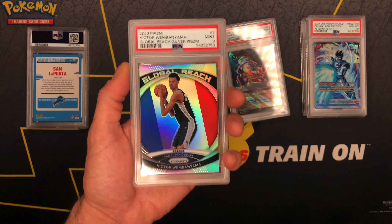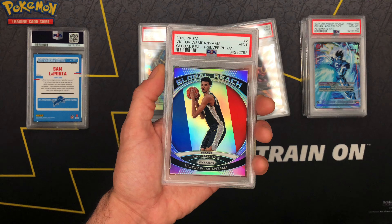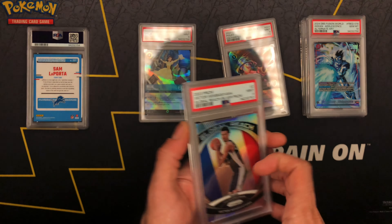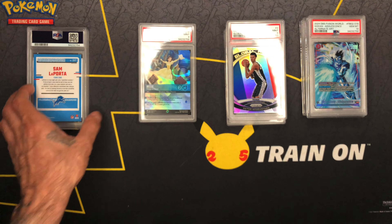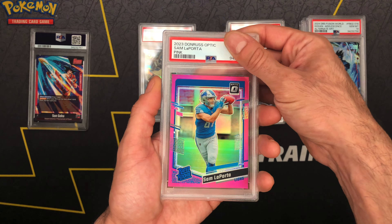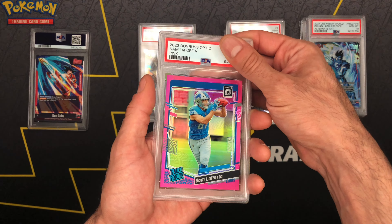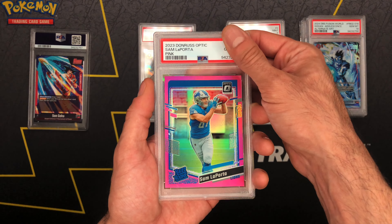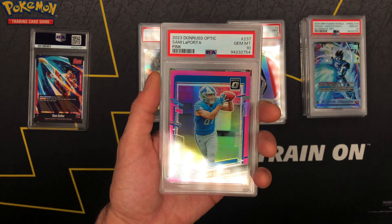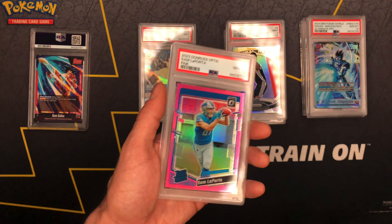We got some really nice cool cards at PSA right now — definitely stay in tune. A nine is still a mint but not what you want to see on super modern cards. All right, we got a pink Sam LaPorta Optic — definitely a banger, definitely could be balling in a gem mint — and let's go! PC for real right there. That is a pretty card y'all.